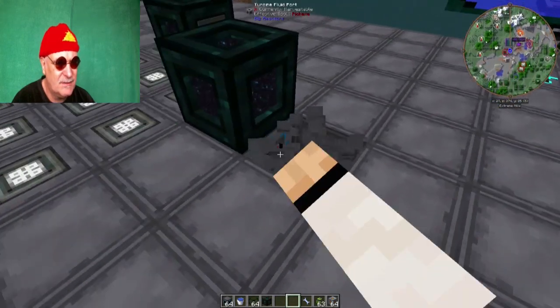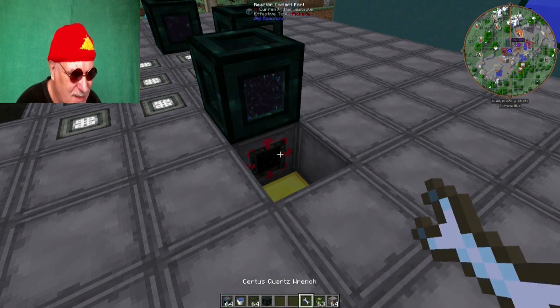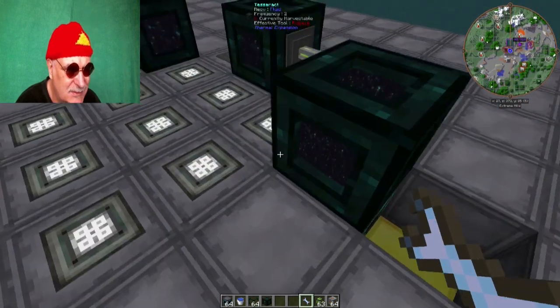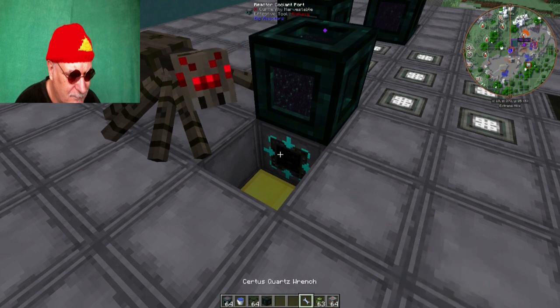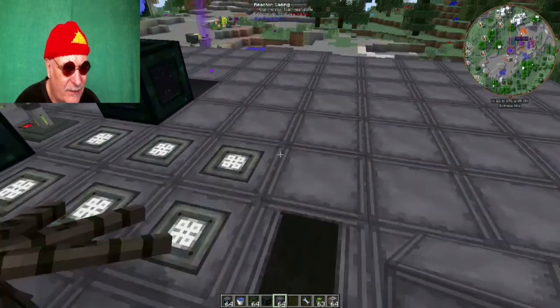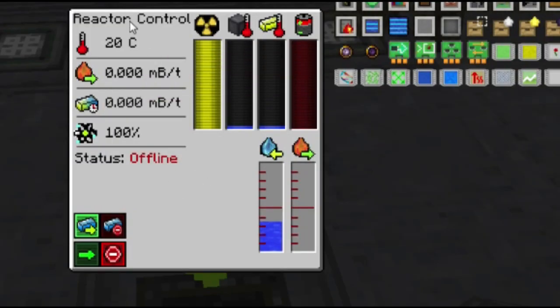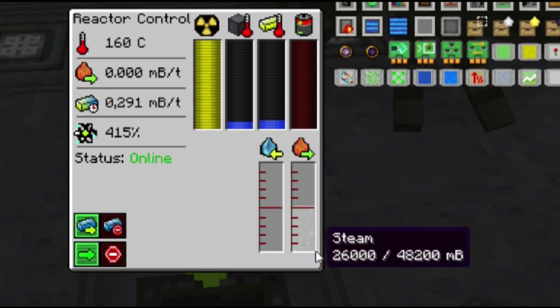Irgendwas stimmt hier nicht – hier habe ich auch die falschen Ports drin. Turbine Fluid Port ist natürlich Quatsch – das sollte hier die Kalt-Seite sein, und hier haben wir dann die Heiß-Seite. Damit der Reaktor wieder zusammen ist, brauchen wir natürlich hier noch Reactor Casing. Alles läuft, alles gut. Jetzt stellen wir das Ding mal an. Ihr seht, der hat hier oben jetzt umgestellt auf Millibucket – der produziert jetzt keinen Strom, sondern Millibucket. Im Augenblick läuft er halt nicht, und wir machen jetzt mal Gas geben – dann geht es los.